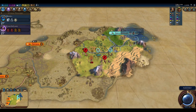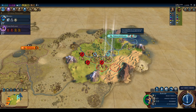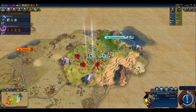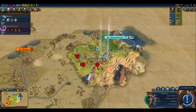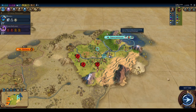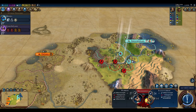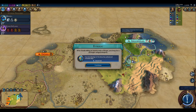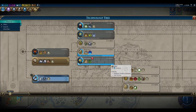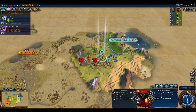Eight turns until our settler completes. Mongolia isn't helping fight the barbarians as expected, so we fall back behind the river — from there they can only send one unit to attack the slinger. One barbarian walks into the floodplains and takes damage. We get our archery boost and consider switching research to Archery now that we have the boost secured.